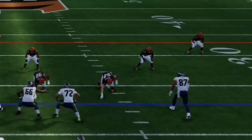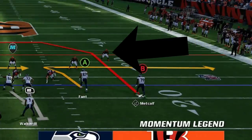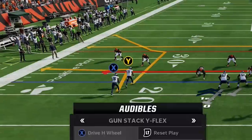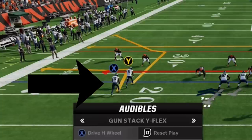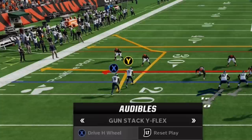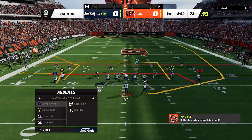You can tell based off the cornerbacks being about eight yards off the line of scrimmage. This defense could also be cover one, but if you look to the stack receiver side, one of the cornerbacks is playing a little too much outside, which means this is a cover three zone — man defenders typically line up right in front of their receivers to not give any inside or outside leverage on routes. So now that I know it's a cover three, I'm going to immediately switch over to my best cover three one-play touchdown: the fade out.